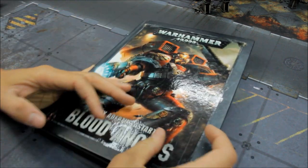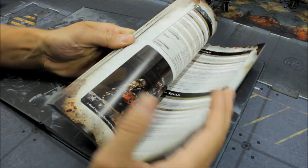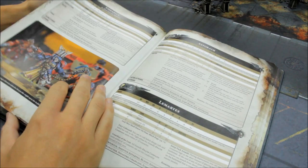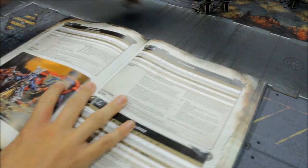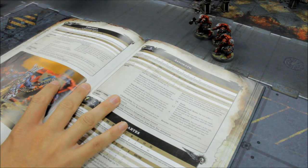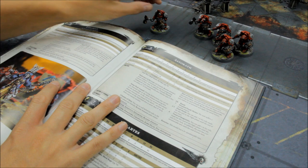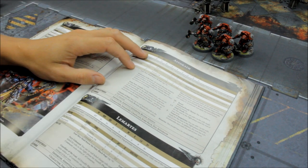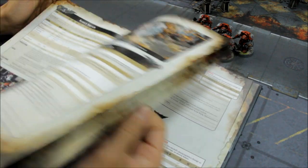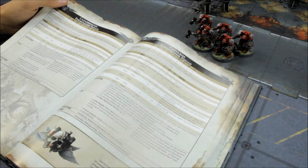So, number 5 — there'll be some controversy in this video, I do have some critics for my Blood Angels, but it would be even worse if I put these in at number 1. Number 5 is Assault Terminators. I have to put them in — I rate them very highly, and I'd be very loathe to drop these from my Blood Angels list. I think they match the Blood Angels really well, your sort of aggressive Space Marines chapter.